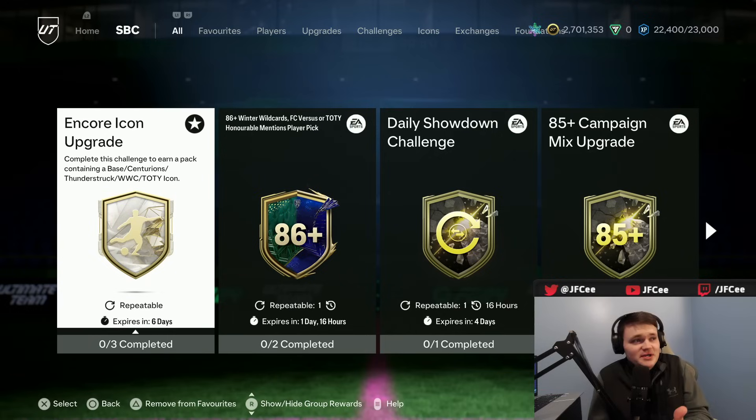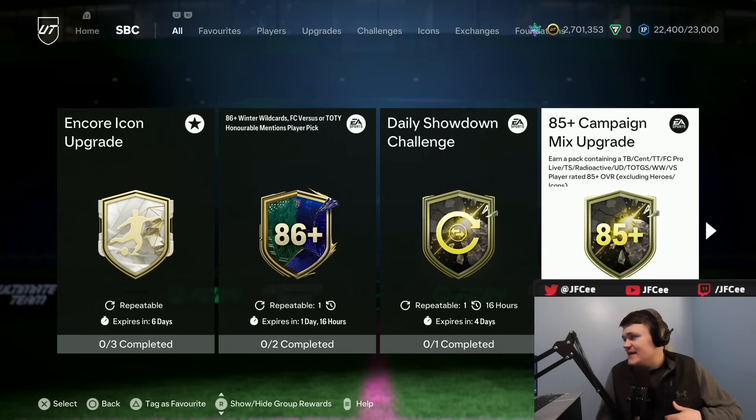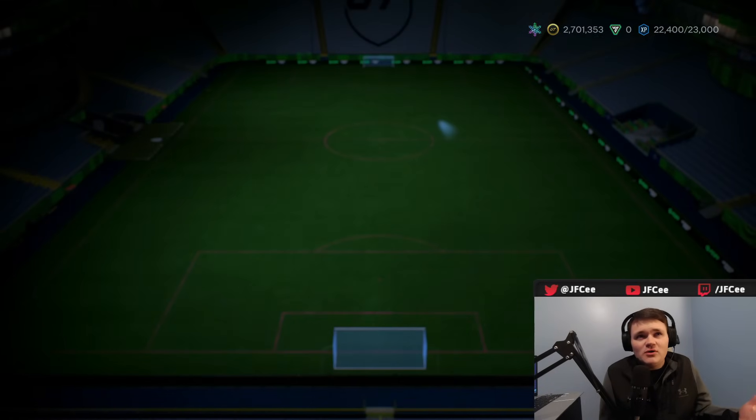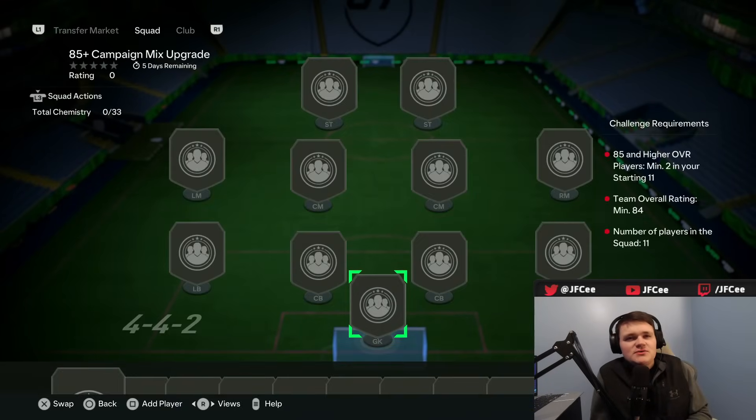The pack also includes a Centurions, Thunderstruck, Winter Wildcard, or Team of the Year icon, which is pretty great. We also got this 85-plus campaign mix pack, which is also repeatable. It can give you basically any promo card from the entire year almost, apart from Team of the Years and some Heroes and Icons. That's pretty cheap too, so I have nothing bad to say about this.